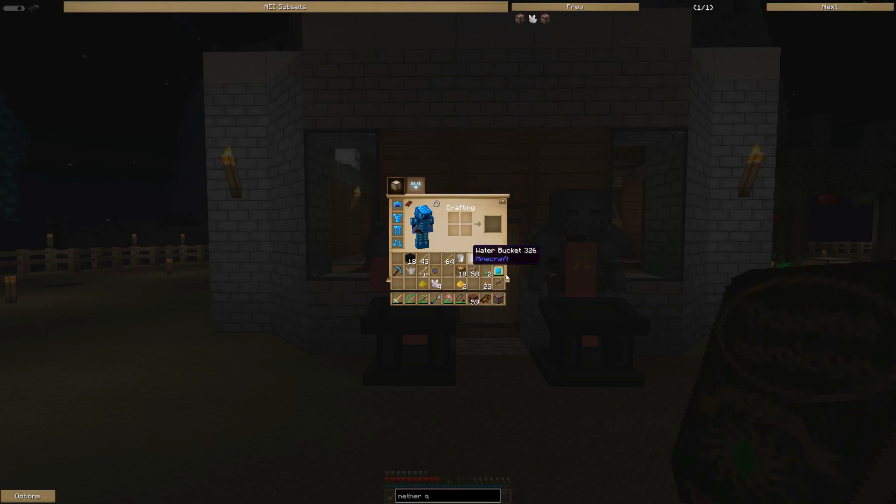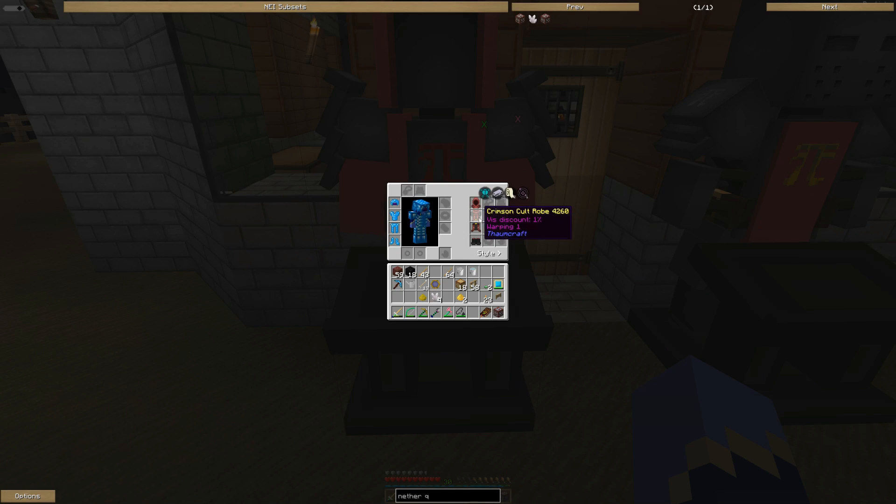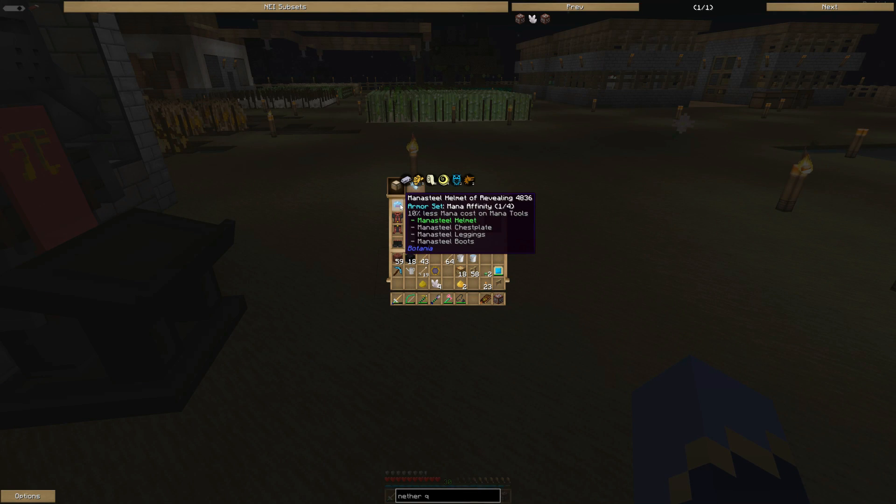I did camp out a crimson cultist and got myself some of this stuff. And I also put goggles of revealing on my man of steel helmet, so that's all good to go. I think that actually gives me a Vis discount.